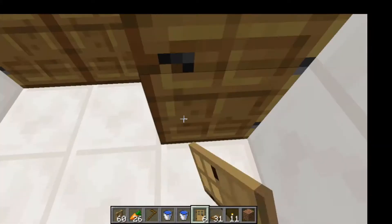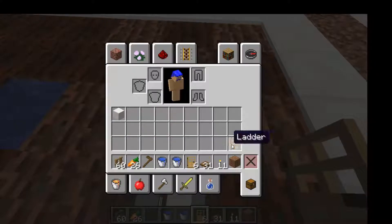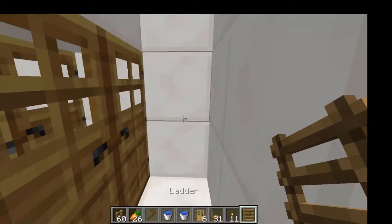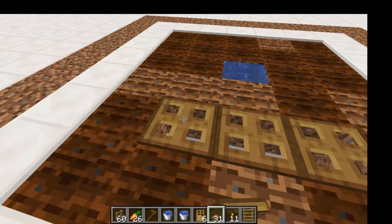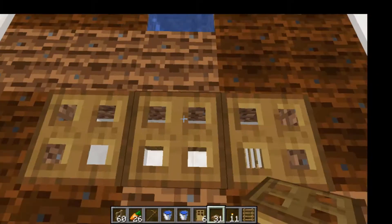Then place 2 layers of doors going like this. Then you're gonna want to place a ladder going up from there like this, 1 block above it, so that the villager you put in here will not be able to escape. Then place your trapdoors like this — this will provide sunlight for the villager down below so that he is a functioning villager.